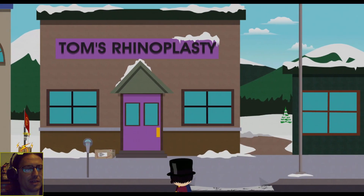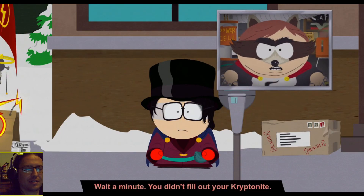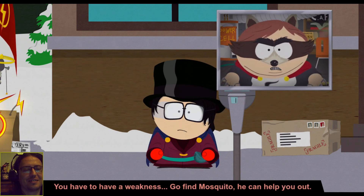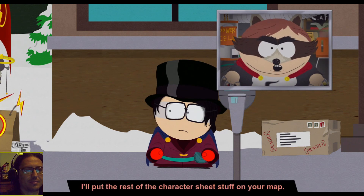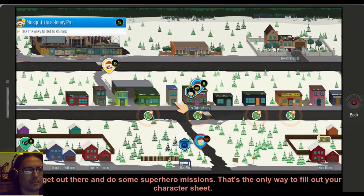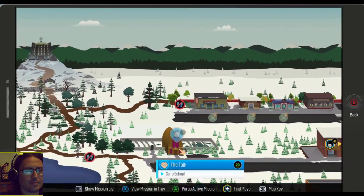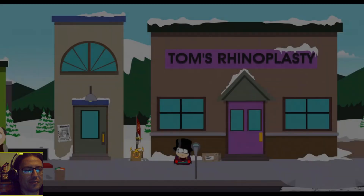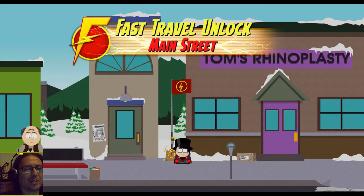Nope, wasn't hard. Tom's rhinoplasty - a fast travel point. Perfect. Wait a minute, you didn't fill out your kryptonite. So what, you're invincible? There's no way, that's against the rules, you have to have a weakness. Go find Mosquito, he can help you out. I'll put the rest of the character sheet stuff on your map. Now get out there and do some superhero missions. That's the only way to fill out your character sheet. We do get to have character sheet stuff - I was trying to figure out how to do that for the longest time.